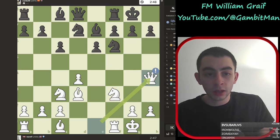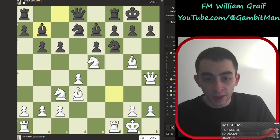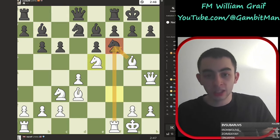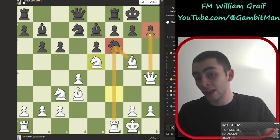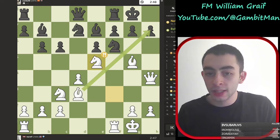And otherwise, let's say they play b6 here trying to get this out — what we do is we play bishop g5, we play knight e5, and we threaten to sacrifice to get rid of that knight and checkmate on h7. And it's tough to defend, because h6 — I'll take it. So that's that line.